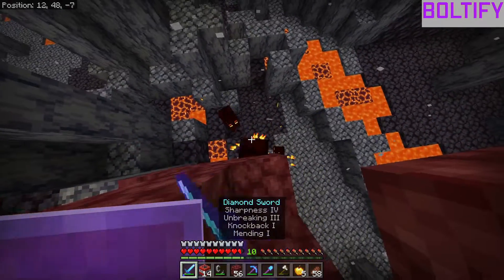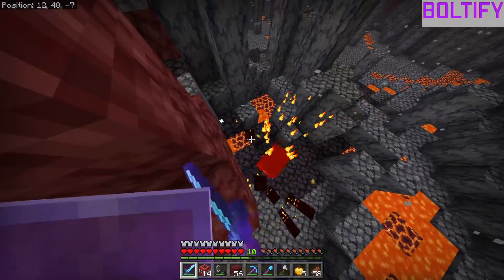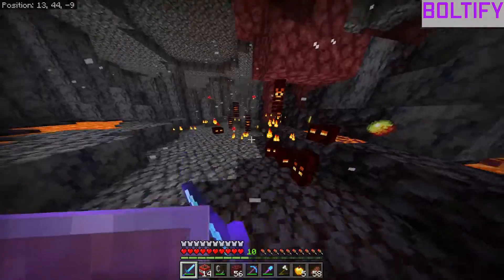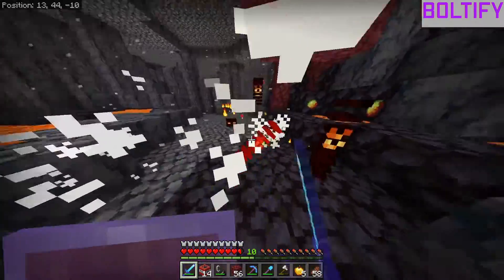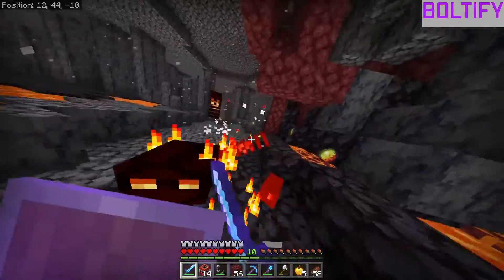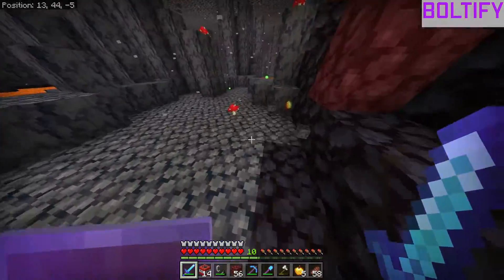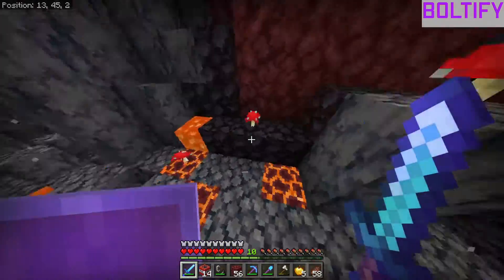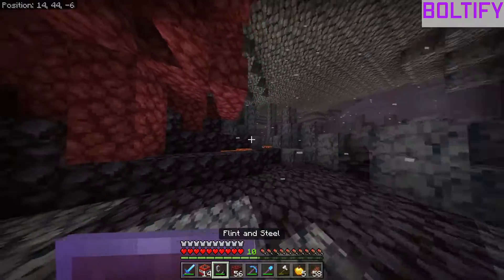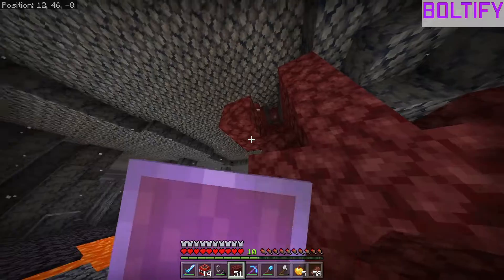I really don't want to be netherite mining on peaceful because I'm not a wimp. Let's just kill all these magma cubes — they're annoying me at this point. It's not even like we need magma cream, I just don't want to deal with it anymore. That lava is probably bugged because of the mushroom. There we go, we're dug down.